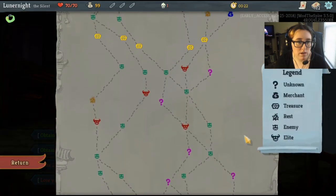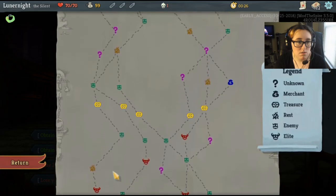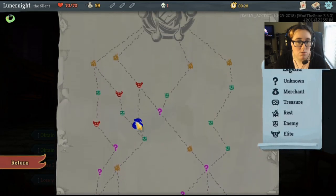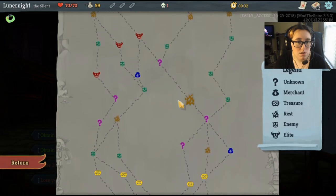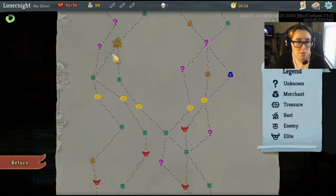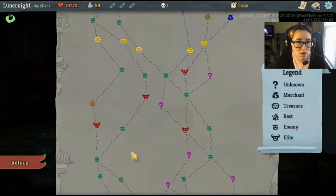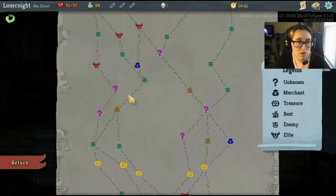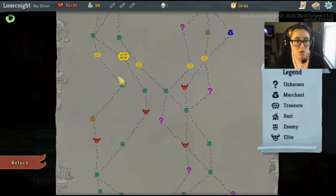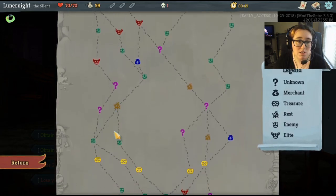Hold up, before I do that — which way are we going? We've got one, two, three paths. This one's got a shop though, so I think I'm gonna go that direction, hit up this fight here and go that way. This one also has a shop though, really early. I kind of want to wait and get some more energy, so I'm only gonna be hitting two elites.